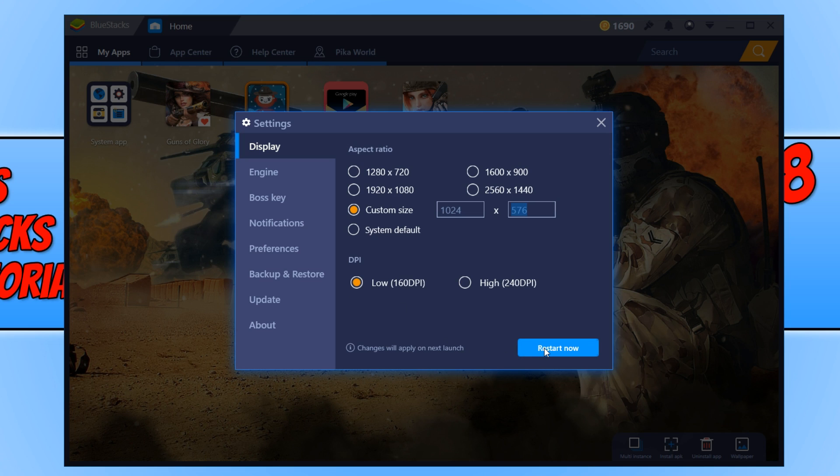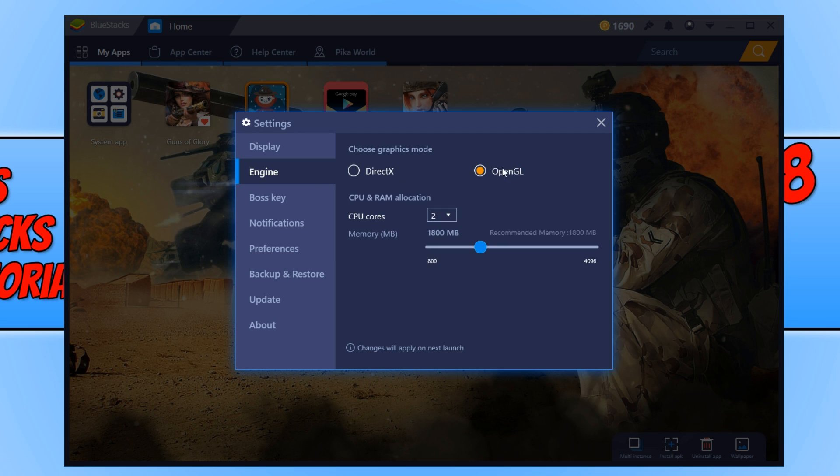If we now restart Bluestacks, we will be running in that custom resolution and I can guarantee that you will see a massive impact on the performance of the games you are playing. The next tip is to go to engine and select OpenGL, then select the max cores you can run on your CPU — which on my machine is eight — and turn the memory up to the max, which for me is four gig.